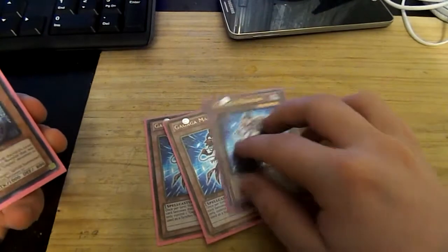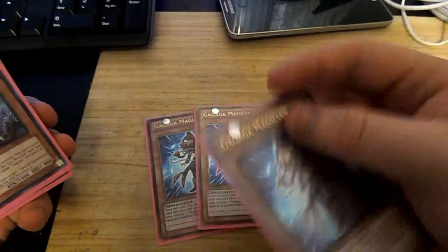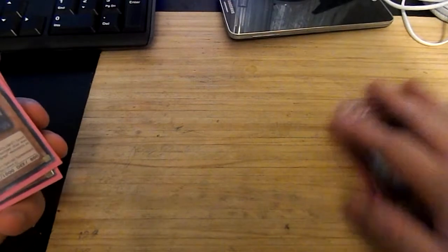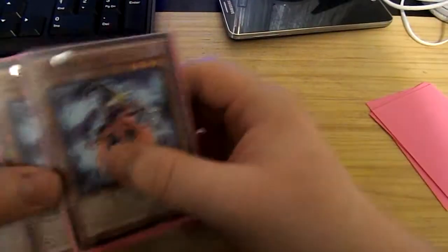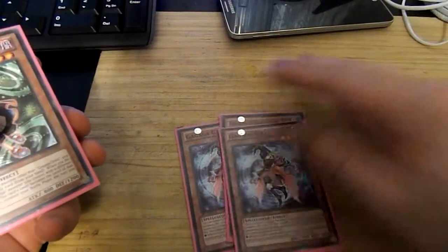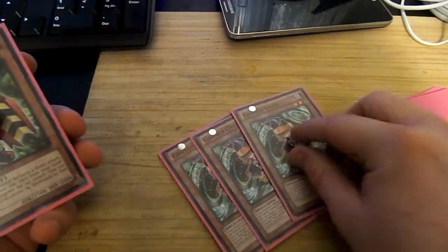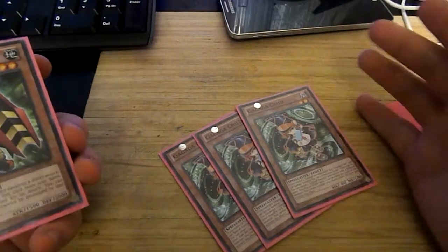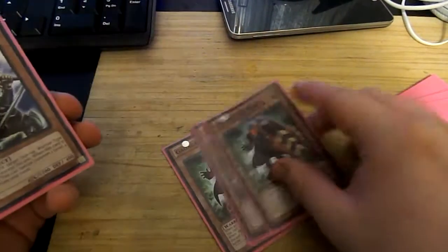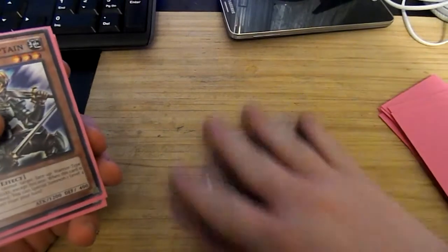First you want three Gagaga Magicians. It's pretty much the backbone of this whole deck, being able to change your level between one and eight. You want three Girls, just because they can take the level of Magician. Three Child, because you can special summon it when you have another Gagaga on the field and it can take the level. I have three Gardner, because you can't special summon if you don't have any monsters out there. He's a level four Warrior.